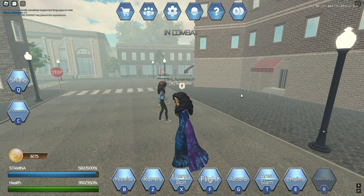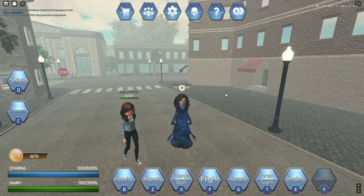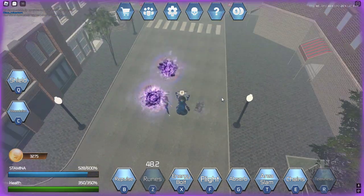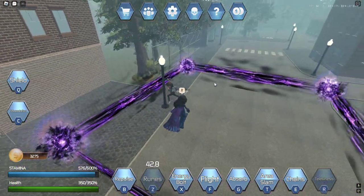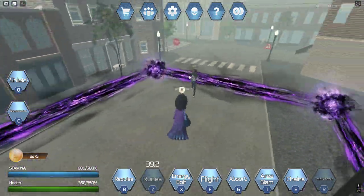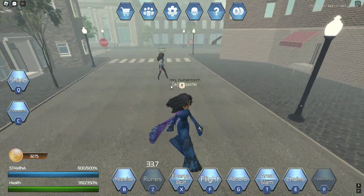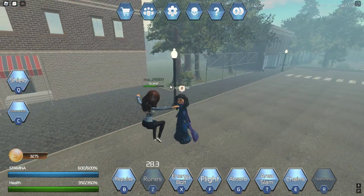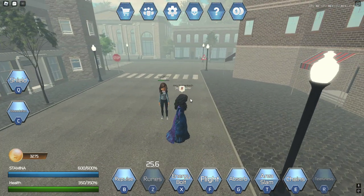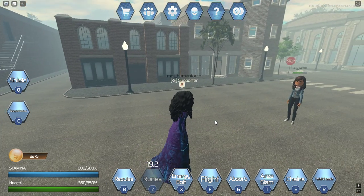Her last move is her Runes. She creates four runes that form a little barrier, and anyone inside cannot use any powers. The animation is very long though, so the likelihood of actually trapping someone in it is unlikely unless they want to be trapped, because they can literally run away while the animation plays out. But it is pretty cool.